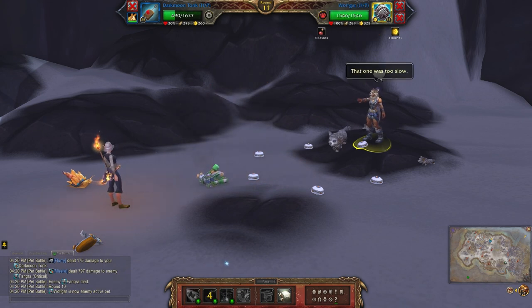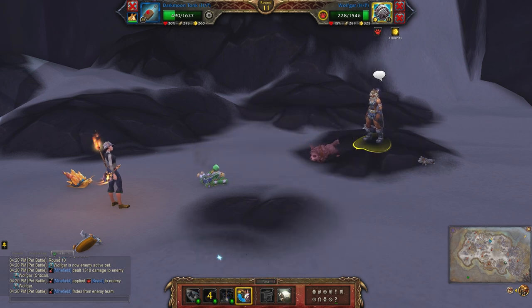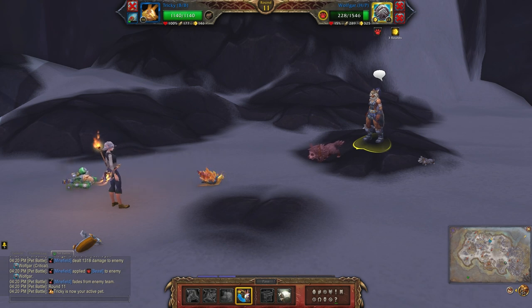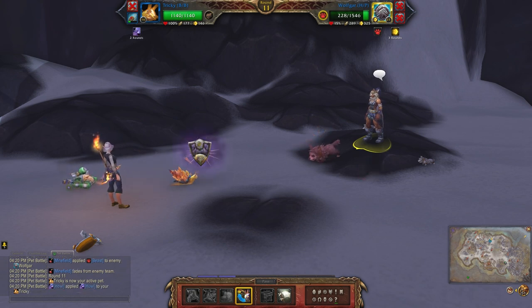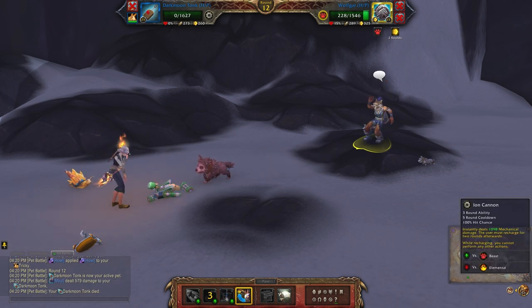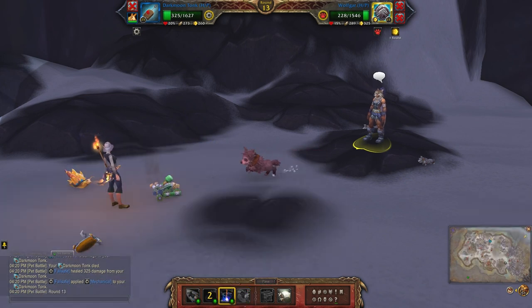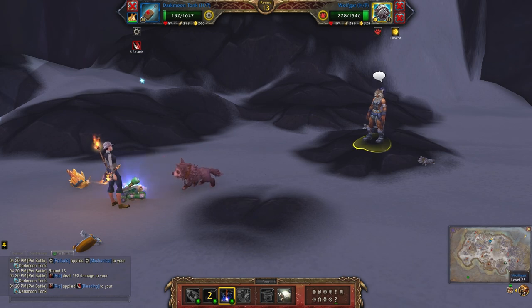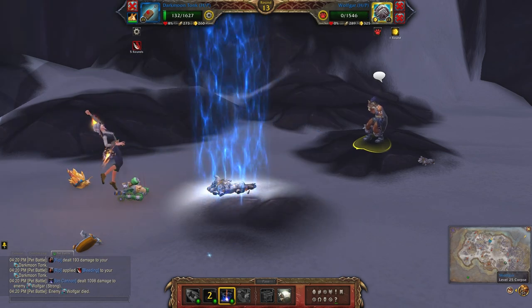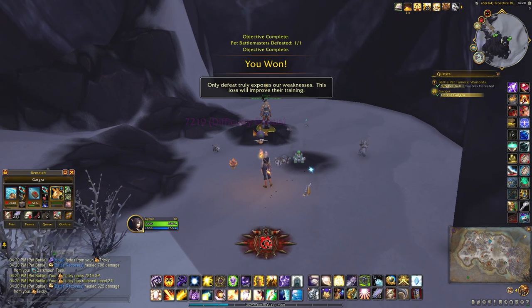When the third puppy comes in, this is where you're going to switch in your level one pet — assuming you are using a level one. Then switch back to your Tonk and finish him off with Iron Cannon. He is a mechanical so he comes back, but that bleed is never enough to take him out so you're safe. There's some XP for the first battle.